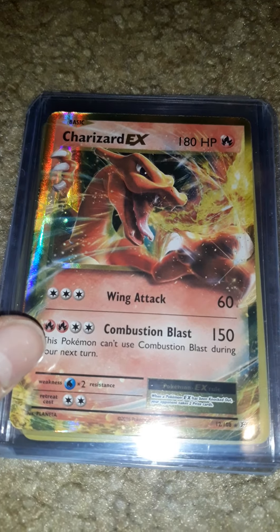And this bad boy — I pulled this from XY Evolutions and it's in perfect condition. I don't have it graded. It's almost perfect centering — probably 9.5, maybe a 10. But there is one print line on here and I don't know if you guys can see it. We also have a Reverse Holo Charmander and a Reverse Holo Charmeleon. That will be it for my set of Pokemon cards.